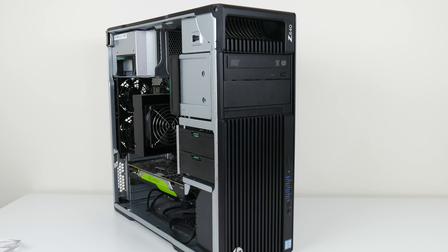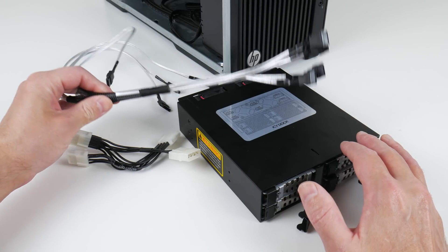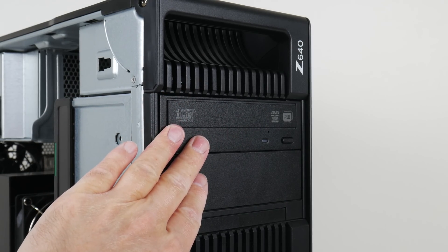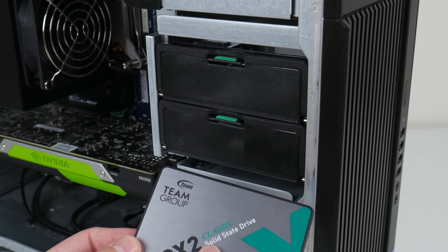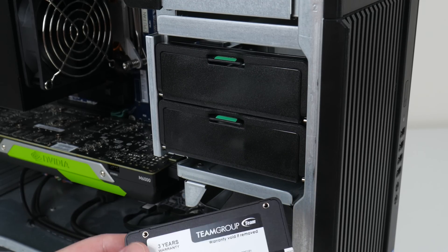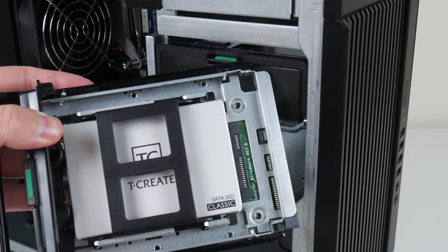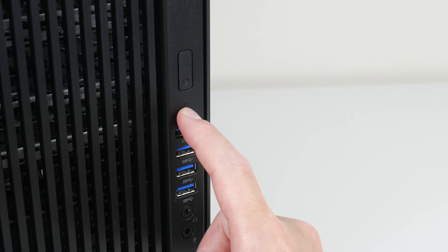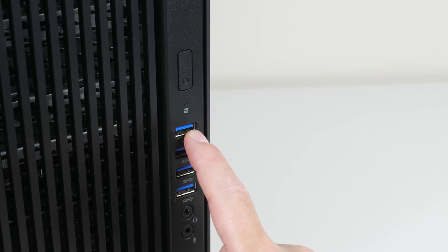Here we have the machine — it's built extremely solid and weighs around 15 kilos. It came with an icy dock drive bay that lets you install four SATA drives, but I removed that and instead installed a SATA optical drive, making everything neater and cleaner. There's a brand new Team Group CX2 SATA SSD installed — 256 gigabytes. I also added a one-terabyte Team Group SSD for installing and benchmarking all the games. On the front we have a power button, power LED, hard drive activity LED, four USB ports all at 5 gigabits, with one having extra power for quick charging, plus audio ports.